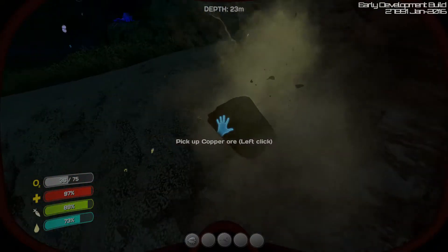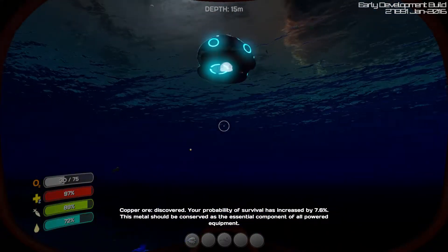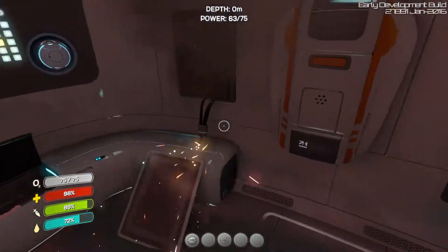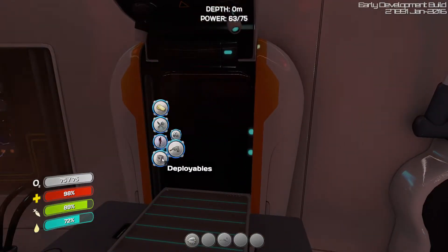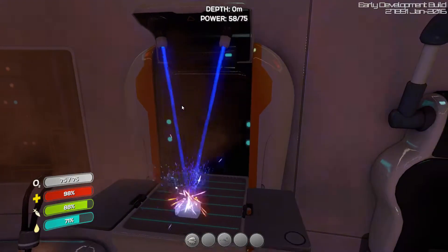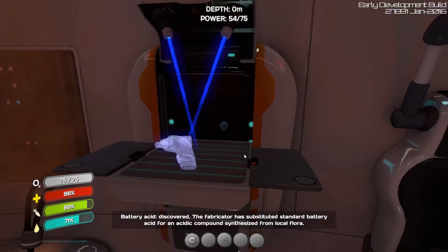Here's some limestone outcropping — oh cool, copper! You can either break it with a knife or smash it with your hands. Now let's go build the builder. The builder will allow us to build most base structures, though you need a mobile vehicle bay to build submarines and vehicles. Oh, there's also a scanner fragment here — but I'll build the builder first.